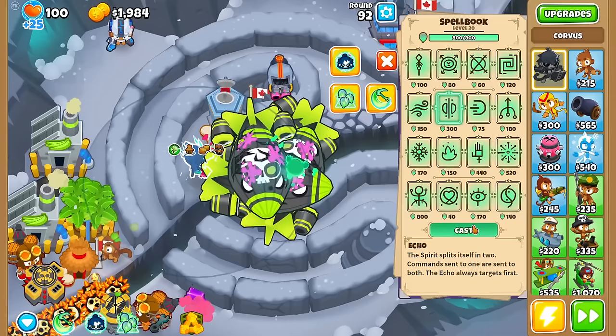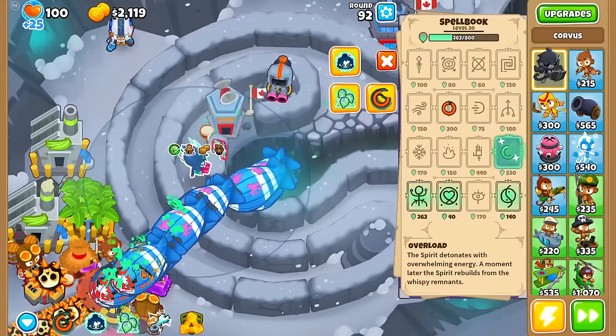Harvest, then the Overload combo — hey, now it's actually strong enough to take the ZMG all the way down to Moabs. That's an improvement.